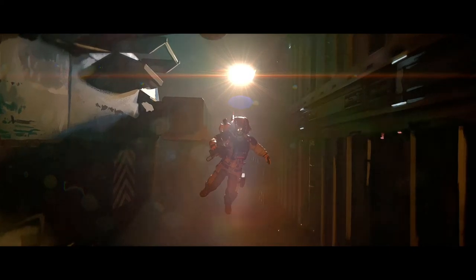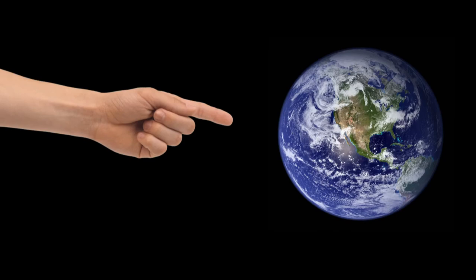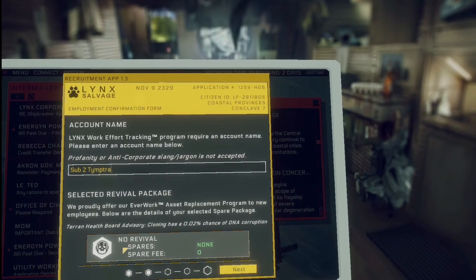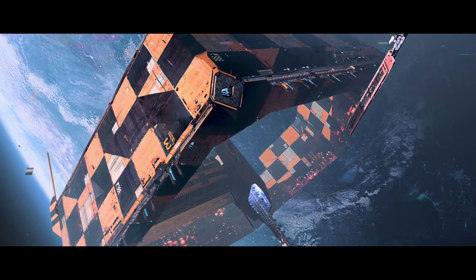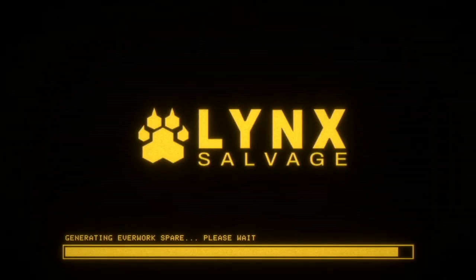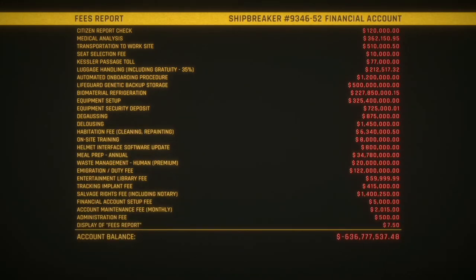You play as a nobody from Earth, which at this point in the future is essentially Detroit—everyone wants to leave this shithole. At the beginning of the game, you get accepted into the Lynx salvage division and are quickly shipped off planet to work in the orbital shipbreaking yards. Once there, you have your DNA taken, your original body destroyed, and then you're loaded into a fresh clone and saddled with a fuckton of debt for the whole process.